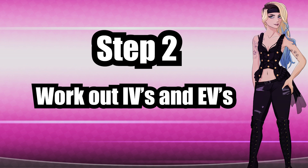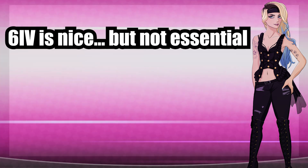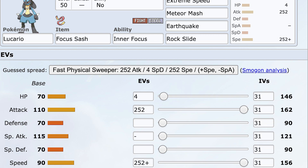Step two: work out IVs and EVs. Now that we have a nature we get to plan out IVs and EVs. IVs are easy — you can just miss out the stat that your nature is nerfing; in my case it would be special attack. It's worth noting that while six IVs is awesome it's not essential. When you breed you can only guarantee four to five IVs will pass on, so that's why we choose an IV to skip — five is all you really need for a competitive mon. For EVs you can check how they affect a mon via Showdown. A lot of the time you max out two stats and invest four into a third stat. For this Lucario I'm doing 252 in attack, 252 in speed, and four in special defense.